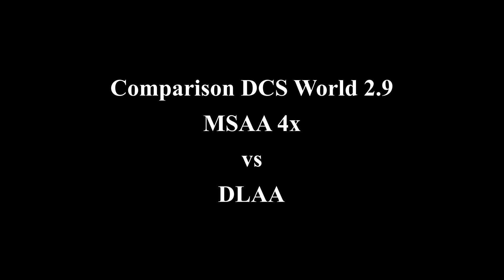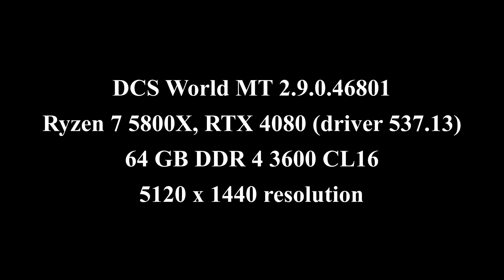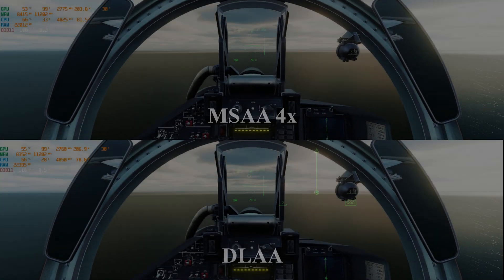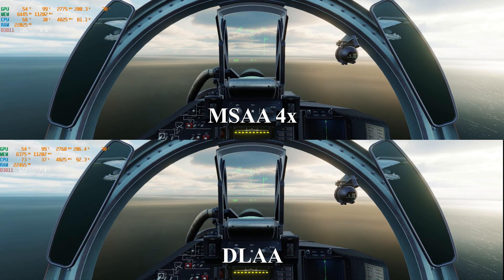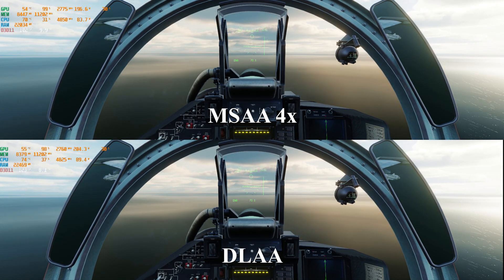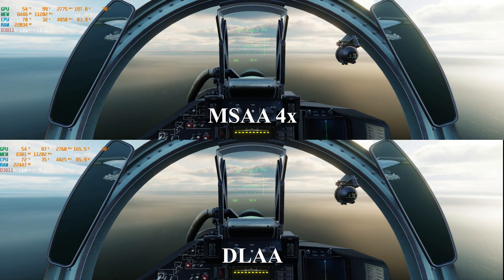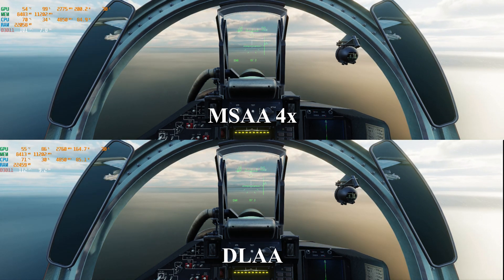In this video I'm doing a comparison of anti-aliasing features in the new DCS World 2.9, specifically MSAA four times versus DLAA. I'm doing the comparison on my Samsung G9 ultra widescreen, using the plasma torture map level flight track. I use this track file because it's very much GPU limited, as you can see in the GPU utilization at 99%, which is close to 100%.